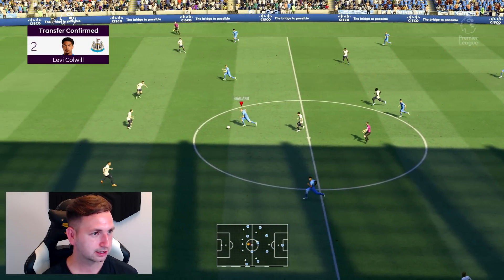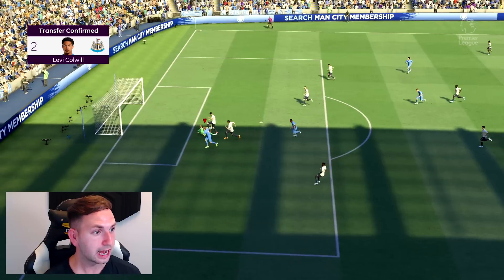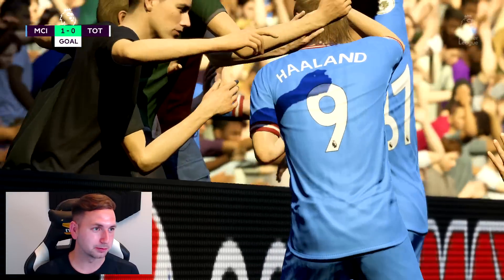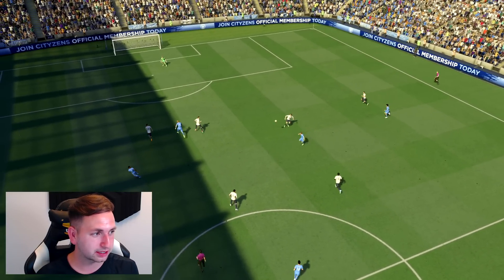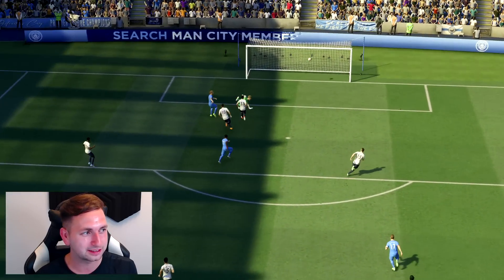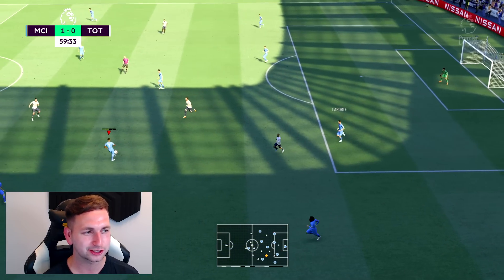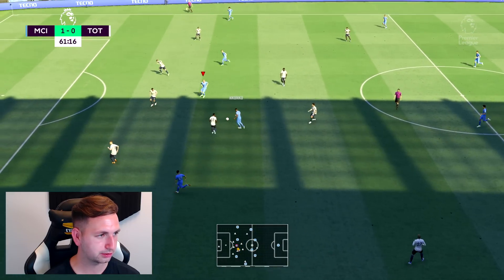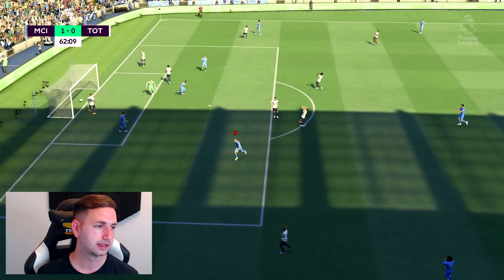Here we go on the counter — Haaland, De Bruyne plays it over the top, and it's 1-0! A great ball from De Bruyne. Now we've got the first one, we should be able to get a few more. Another ball over the top and Haaland scores again. Spurs kept trying that ball to Lucas Moura but Cucurella has now cottoned on to that. Foden finds Haaland, who gets a shot away. Wow. Is this guy for real?